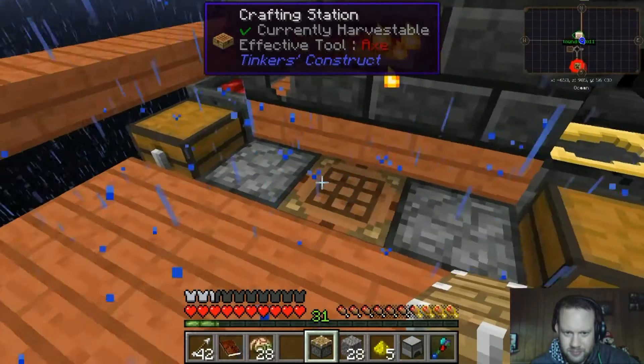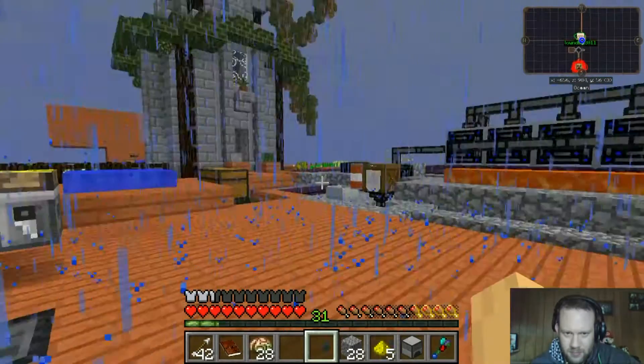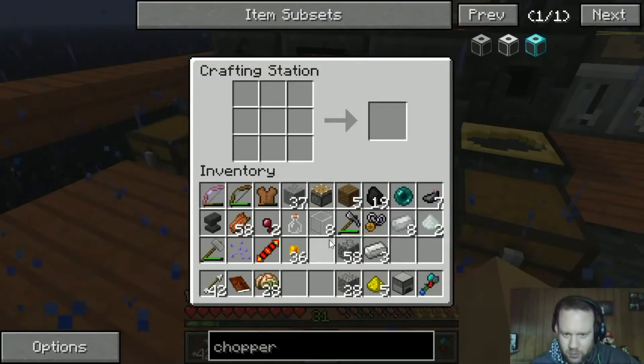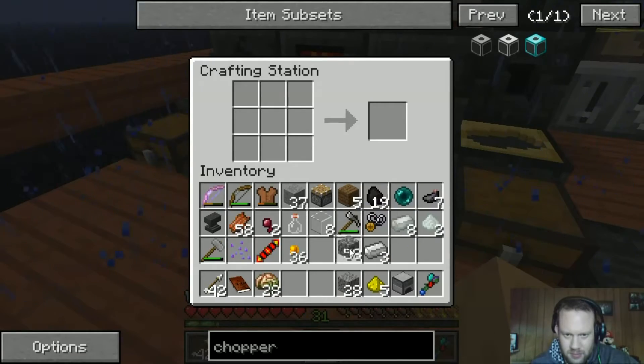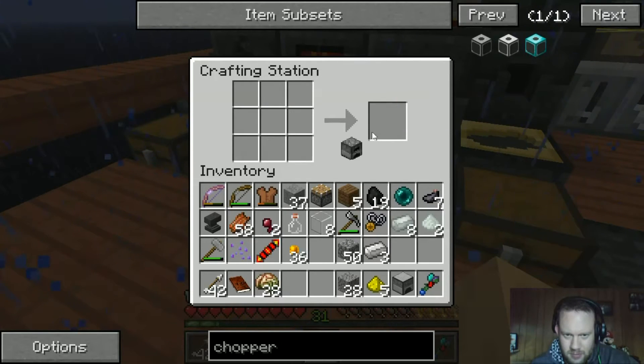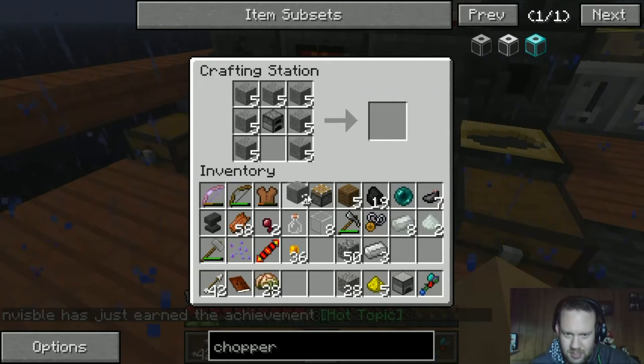We need to empty the sieve — we've got too much flint, we need to bin the flint. What can we use flint for? Uses — arrows. You can use it for making pulverizers too. Oh yeah, look at you go! Hot topic!